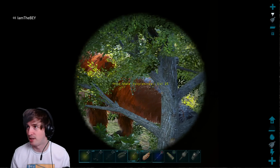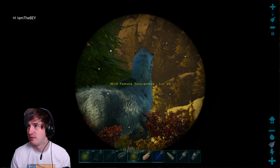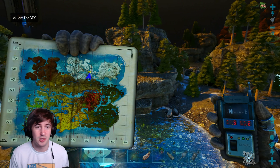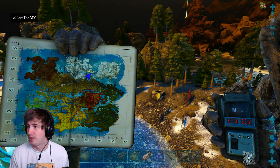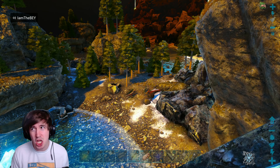Here we go — we got one! Please be high level... Level 25. Why? Alright, got another Yutyrannus — level 20. Oh! Did not know you could do that while having a map out. So I found one down here, he's got a nice stripe — let's see what level he is. Level 55 again. Of course.